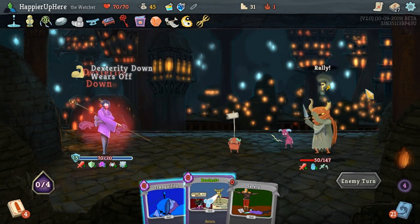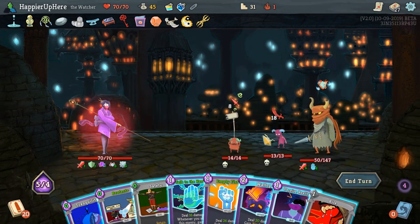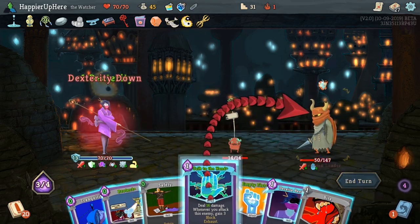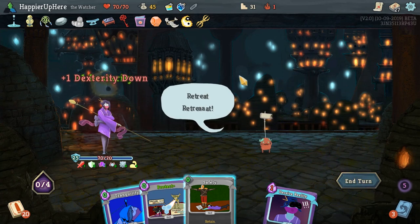We are in Wrath, but we can easily switch to Calm if we need to. I want to show you — you gain a bunch of block this way. I'll deal 13 damage so I'll gain 13 block, and also kill the enemy — pretty nice. Let's do Talk Through the Hand twice, then Bite and kill. No need to prolong this further.